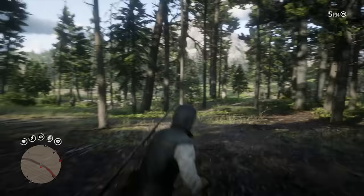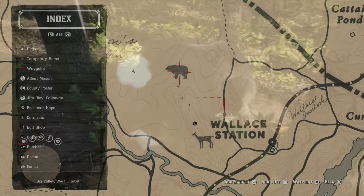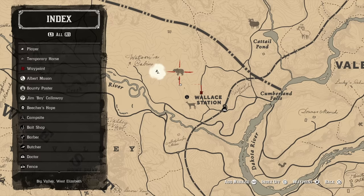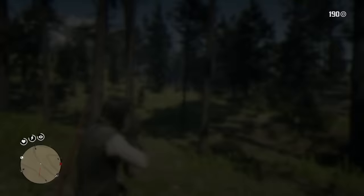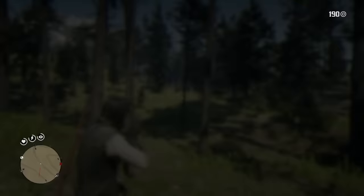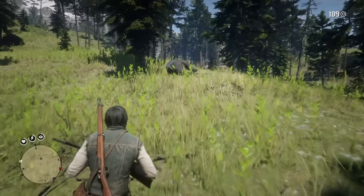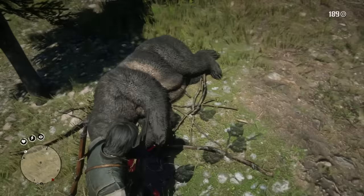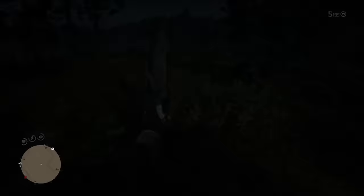Another animal that attacks instantly with that same insta-kill effect is the grizzly bear. I found a location that works really well — it's just east of a cabin and northwest of Wallace Station, and you'll find a grizzly bear there 100% of the time. Note that like the cougar, the grizzly bear will attack on sight. To duplicate a grizzly bear or cougar spawning, set up camp and wait 24 hours — sleep and then sleep again — and you should find one in that exact same location.